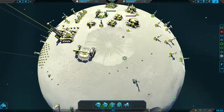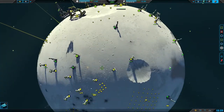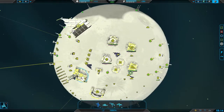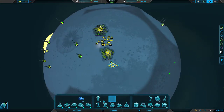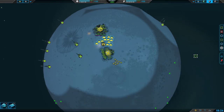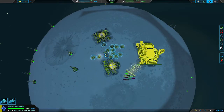Queuing up units, making sure that you've got something always being produced — that's the example you want to follow. At this point I could set up a teleporter on the second planet and save all the units over there. But most of the time the enemy's not going to be able to make it off the moon if you keep pressure on them early enough — they won't be able to set up an off-planet base.